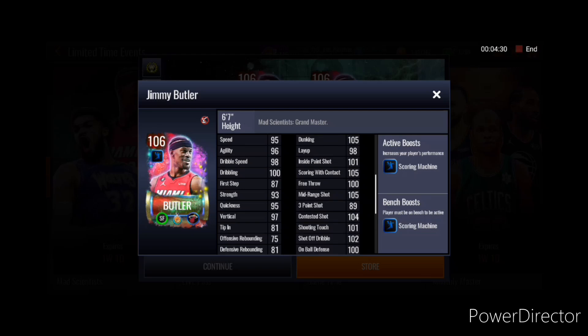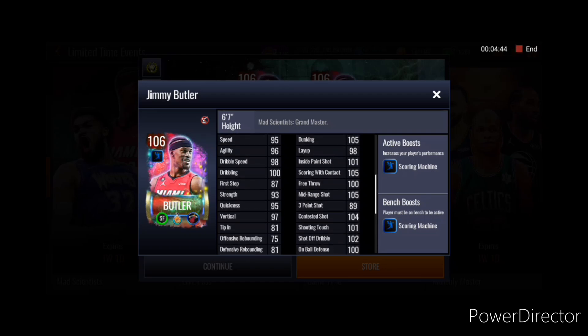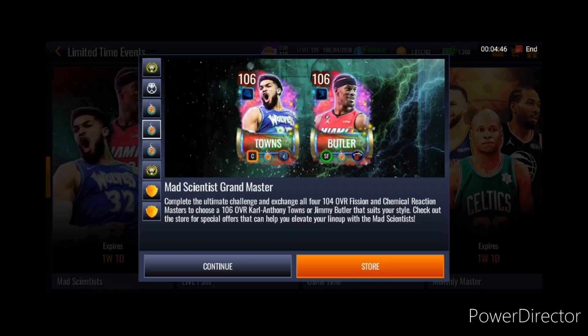Jimmy Bucket — not a big fan of Jimmy Butler Grandmaster cards, hopefully EA does not do that ever again. His shooting stats look nice as well, inside scoring is great. He's giving out a team-wide Scoring Machine Boost plus 6 to the entire team.